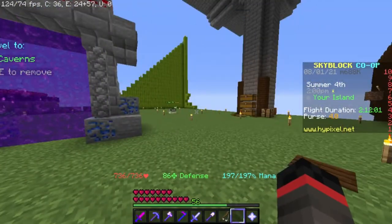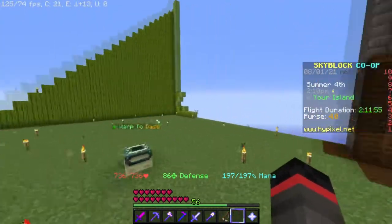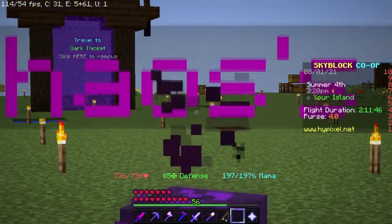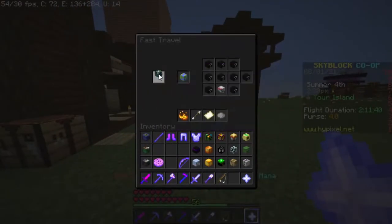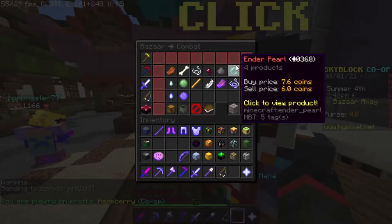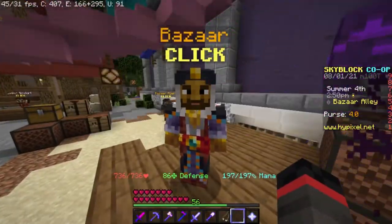Which means if I theoretically was to level up my pet over the price of ender pearls, it means I can use my endermite pet for infinite money. Because you can go to the bazaar and buy ender pearls — you can buy a stack. Right now one ender pearl costs 7.6 coins, which means if I get my pet to about level 50 or more, it means I get more money.